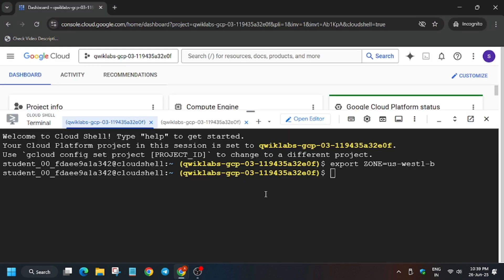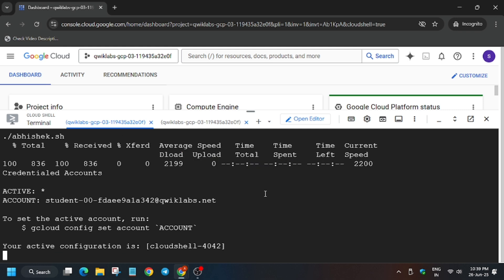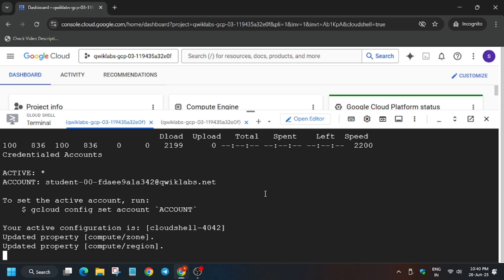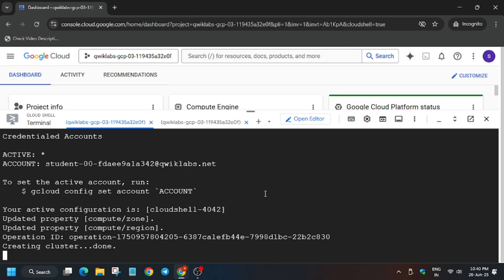From the GitHub repo, copy the command and paste it into the first shell. It will take some time, so just wait for it. Apart from this, if you want, you can move to the second step as well, but first let's wait.